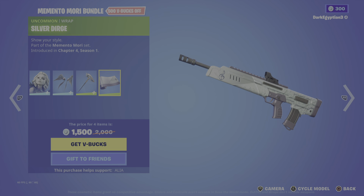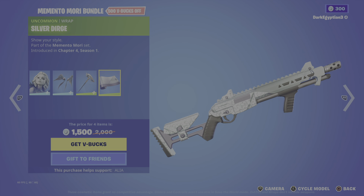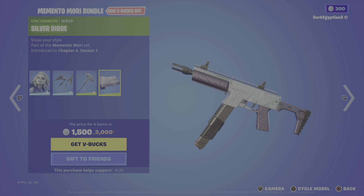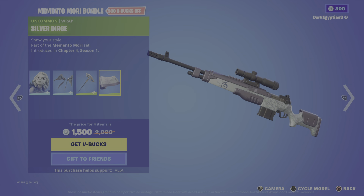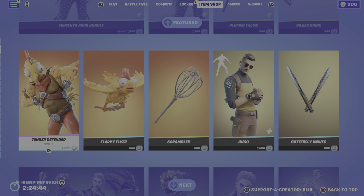Last but not least, we have the Silver Dirge, looking very very cool on various different weapon models. It's got a bit of a sequin pattern to it — not bad. 1,500 V-Bucks, definitely a steal, definitely one to grab for sure.